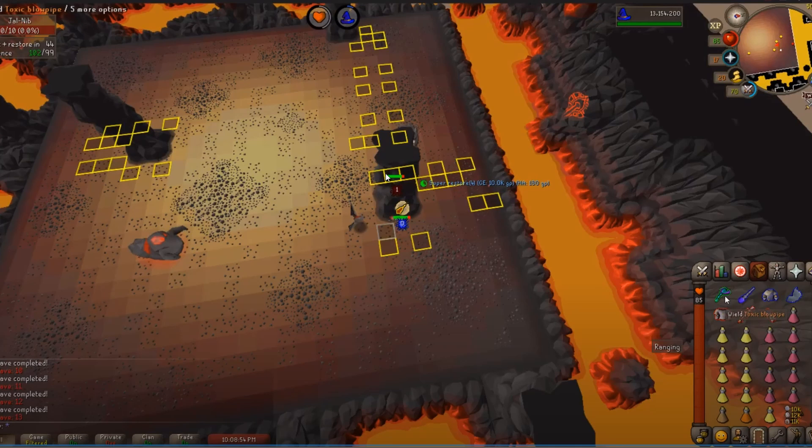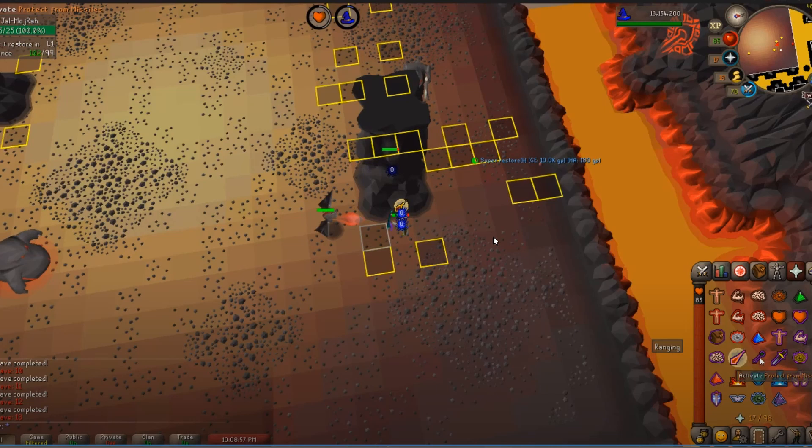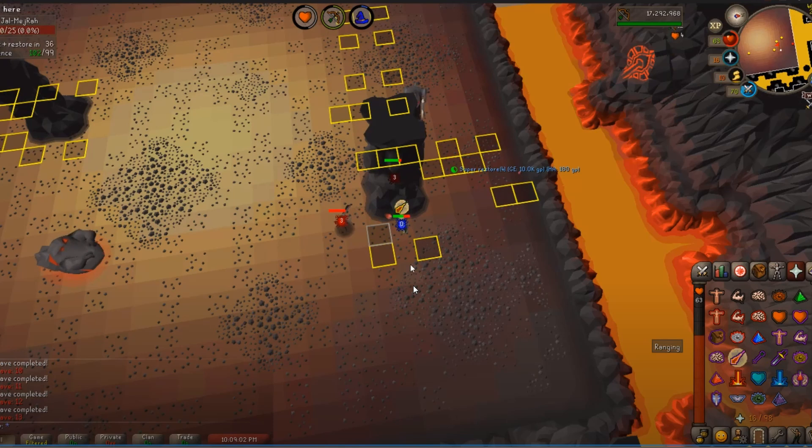I've said this a million times: it's like a savings account — you want to put money in (green bar), you don't want debt (red bar). Later on when the hard waves hit, you're going to need to draw down that HP buffer and it'll all go red. On lower waves at 99 HP, your priority number one is always killing nibblers every single wave, first, every single time.